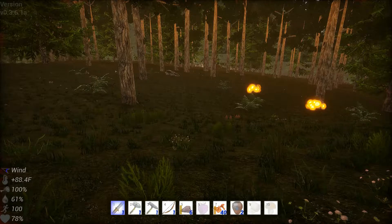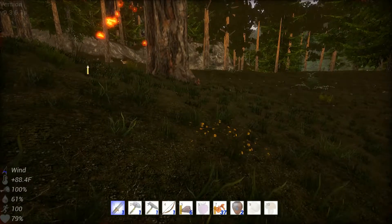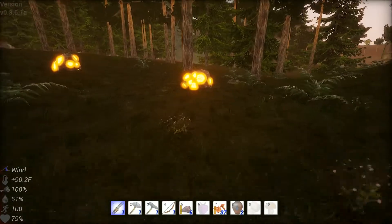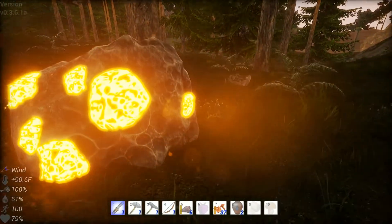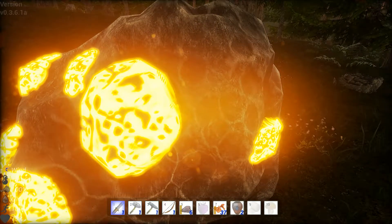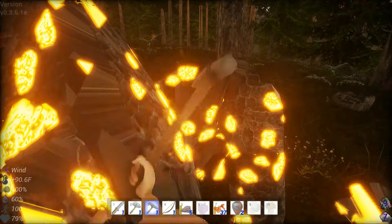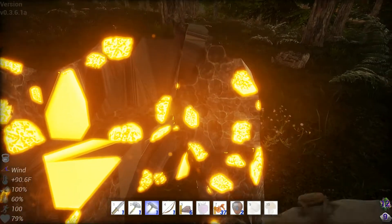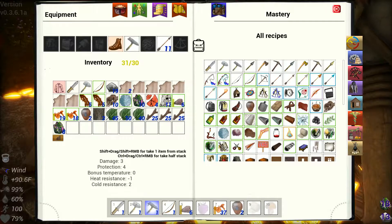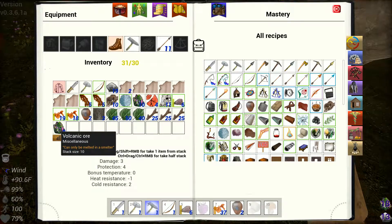Get some health back up. I've got to see what this is right here — I've never seen this before. Oh my goodness, volcanic ore! It can only be melted in a smelter.